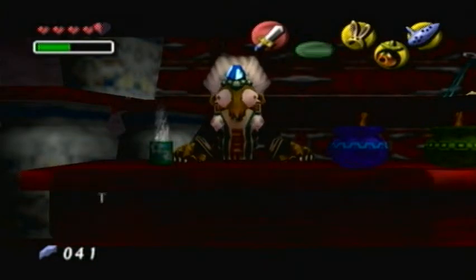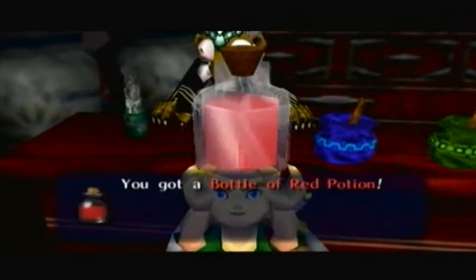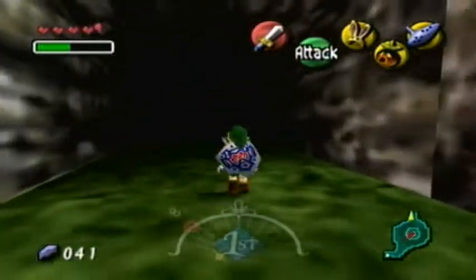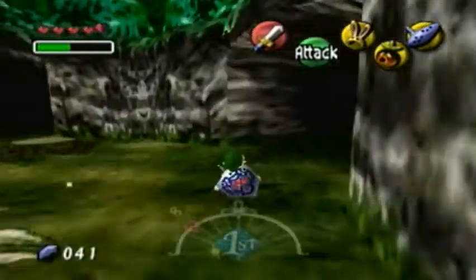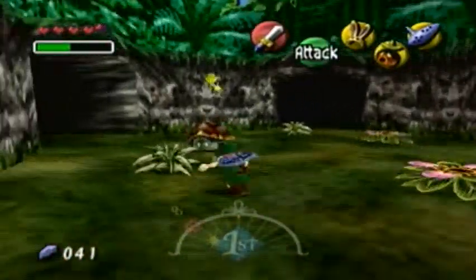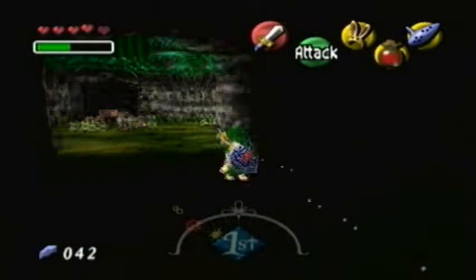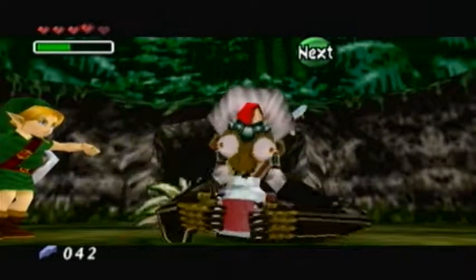Her sister is in trouble and needs a potion. We give her a potion and now we've got our first bottle of the game. There are six bottles in this game and they're relatively easy to get. Okay, let's go back through the Lost Woods — left, left, right, right, straight, left, left. Yes! And then we give the other witch her potion — the one with the blue diamond.